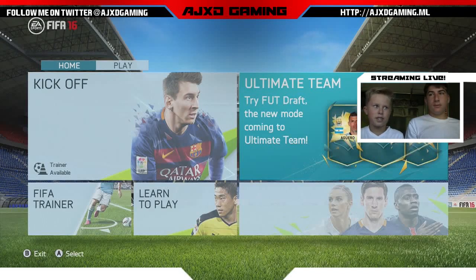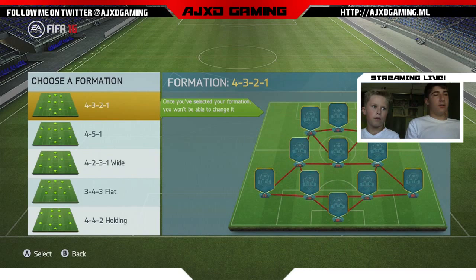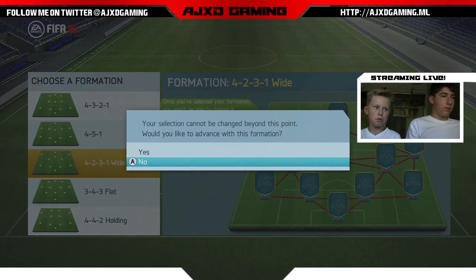AJ XD Gaming here, and today we are with Jared. Today we're doing the FIFA 16 demo — it's the FUT Draft, FIFA Ultimate Team. How it works is you pick a formation. I like the 4-2-3-1. That's when we won the first time, so we'll go with 4-2-3-1 wide.